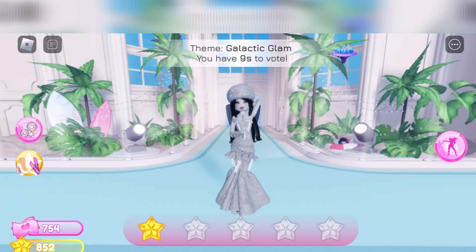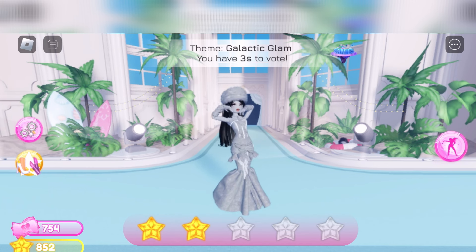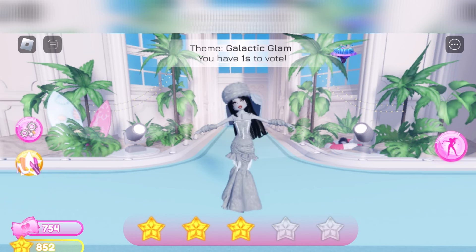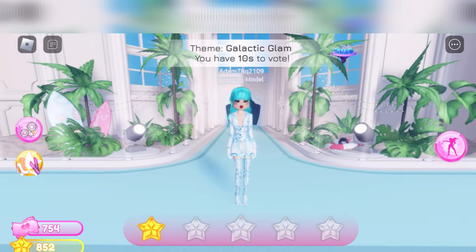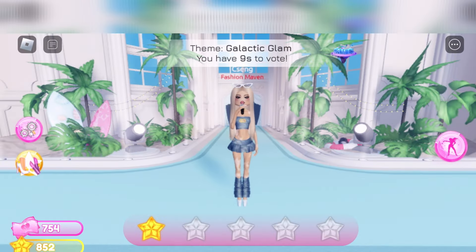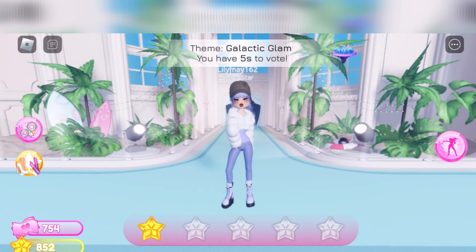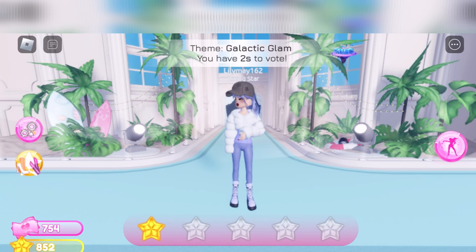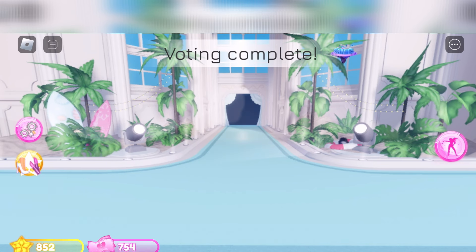This one is so good. Galactic glam for sure — all silver, I'm feeling the vibes, I'm giving the stars. This pattern is really good for this theme. See, when you are very giving with the stars it might bite me in the butt. These looks are so cute to finish it off — I like the purple, I'm feeling that. I love the boots, they remind me of the Royal High boots that we got last summer.